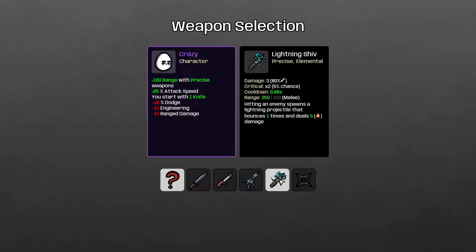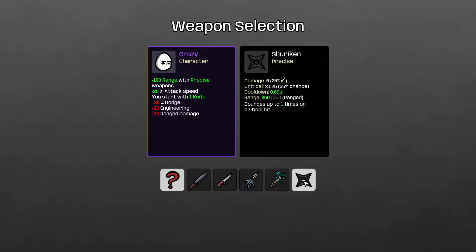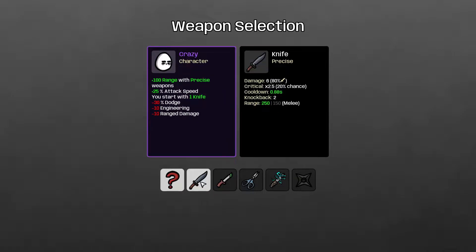There's the lightning shiv — that's precise and elemental, so you can double dip. And then there's the shuriken, which was nerfed recently. The shuriken is interesting because it's a ranged weapon that scales with melee damage, but only at 25% damage scaling and low crit damage — only 1.25 times. However, it has high base crit chance. The plan is to go for knives and shurikens: shurikens to soften things up from a distance, then knives to finish them off close up.